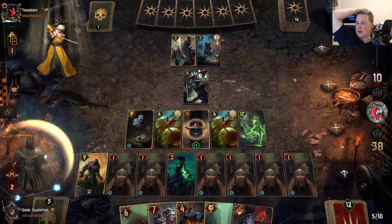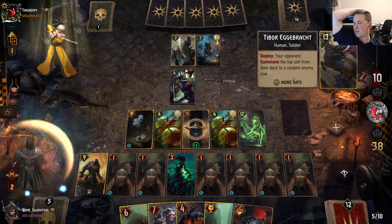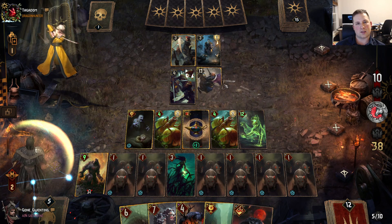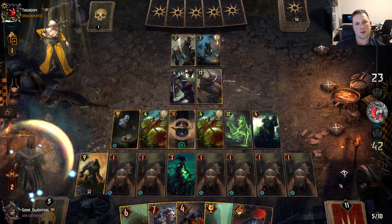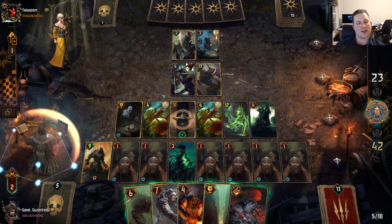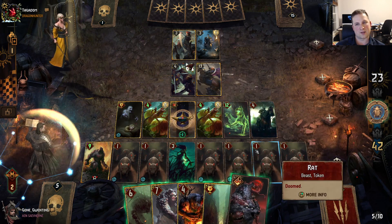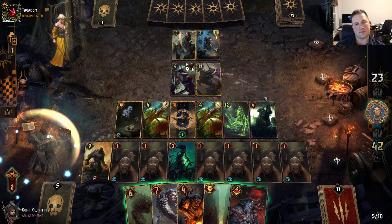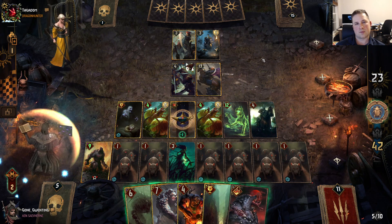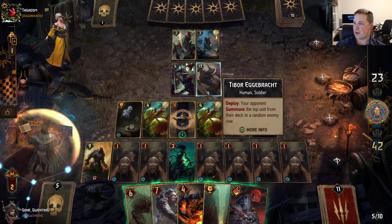Just trying to bait them into a Glusty attempt here — try to get them to try to get Glusty. This is annoying, but they're kind of getting all the wrong cards — like they're trying to play middle. With Tibor out of the deck.